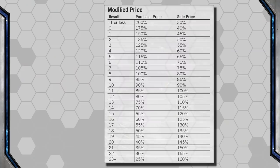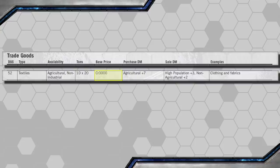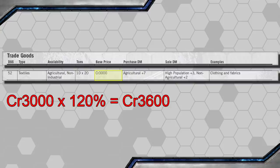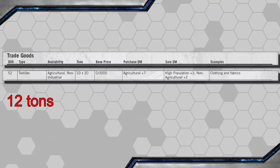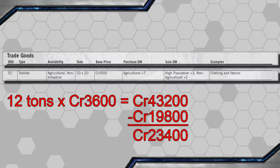Rolling 3D6 gives an 11. We add Broker Level 1 and the +3 for being a High Population world, giving a total of 15. At 15 on the table, we can sell these goods for 120% their normal price. Textiles normally sell for 3,000 a ton, so 120% comes to 3,600 credits a ton. Jack has 12 tons, so he can unload all the Textiles for 43,200 credits. He bought them for 19,800 credits, meaning a profit of 23,400 credits — more than doubling his initial investment. Jack can decide whether to sell now or try for a different buyer.